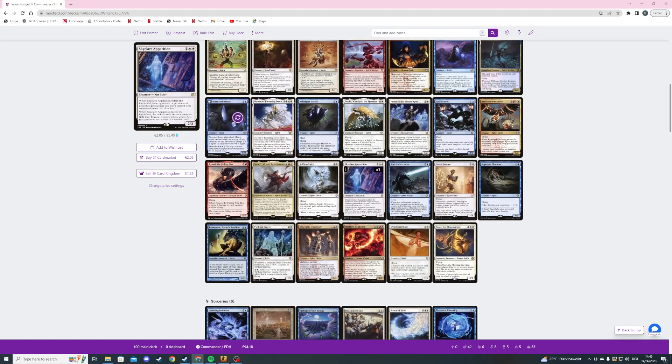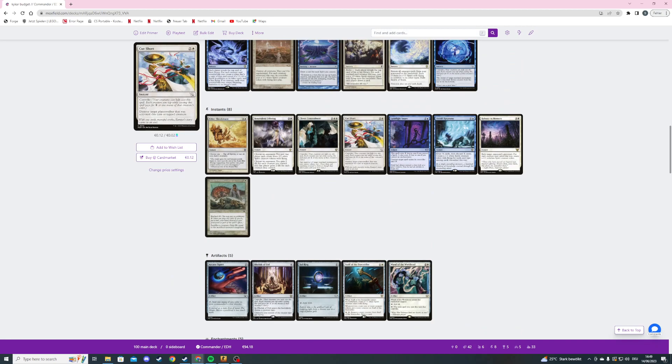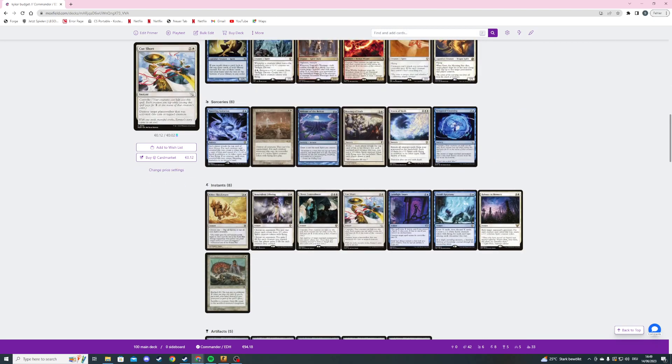We don't have a lot of ways to tap creatures — we have Aether Shockwave and Faces of the Past. I thought we could tap down the creature we want to destroy. Then Temporal Cleansing — a four mana sorcery with convoke — we put target non-land card into its owner's library second from the top. I like the removal but it's very sad it's not instant speed. In sorcery speed it's just okay, though it hits any non-land permanent.